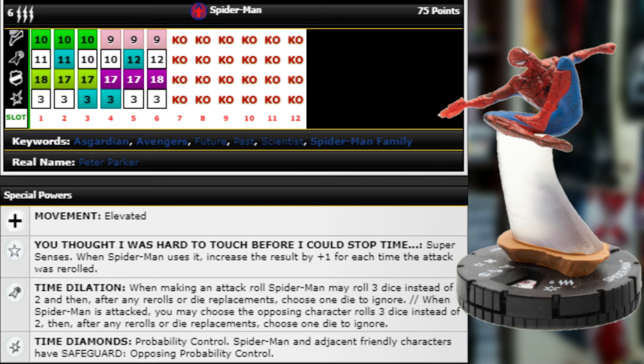His special trait says Super Senses — when Spider-Man uses it, increase the result by plus one for each time the attack was re-rolled. So if they hit him you just Prob it; if they hit him again he's got a four-through-six Super Senses. If you can find someone else to Prob it on your team, or if they had to Prob it themselves, he'll have like a three-through-six Super Senses — pretty easy. With the Wonder Woman team ability he could have a two-through-six Super Senses, which is just nuts.